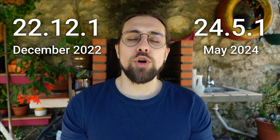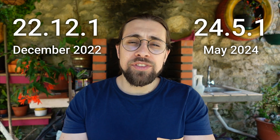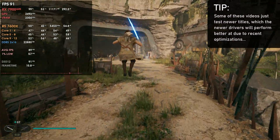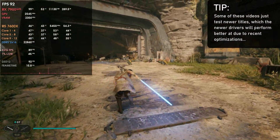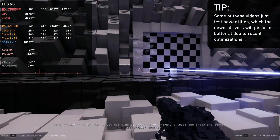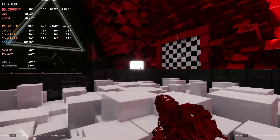For this video we have a test between the first drivers of AMD for the RX 7900 series — the 22.12.1 — versus the latest drivers 24.5.1. So basically one and a half years after the first drivers, we're going to see how the RX 7900 XT performs in several titles. There are several videos about this across the internet but I wanted to make one myself. Some of these videos don't do what they should — they basically test newer games released months ago, and in those games obviously the newer drivers will perform better because they have optimizations for those games while the earlier drivers don't.